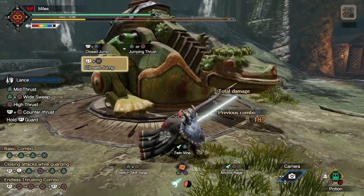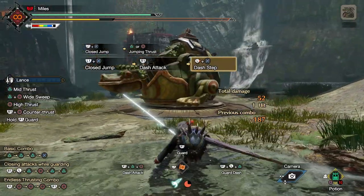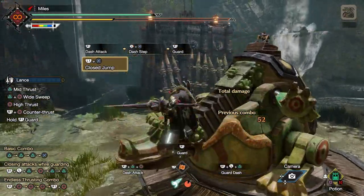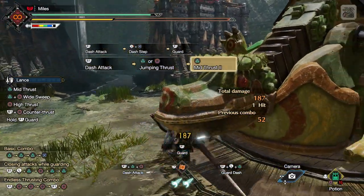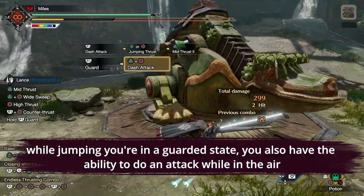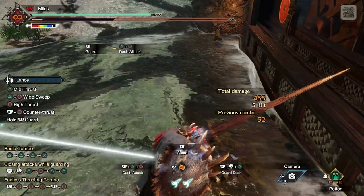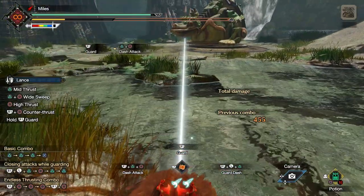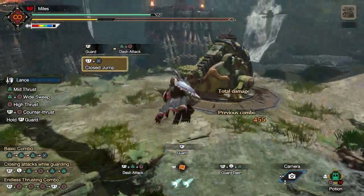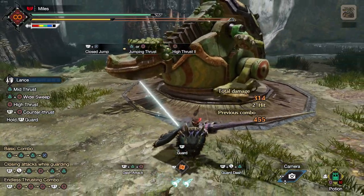Using the move, you stab a kunai into the monster creating a tether. You can then use that to jump to the monster, which is really good at improving Lance's ability to get to the monster very quickly — or at least it would be if all of the other options that let Lance get to the monster quickly didn't exist.